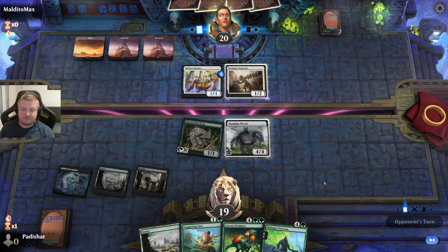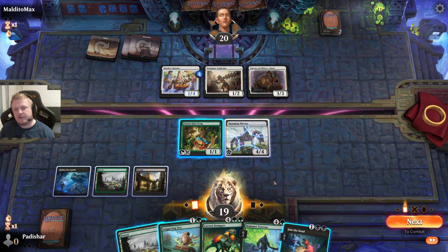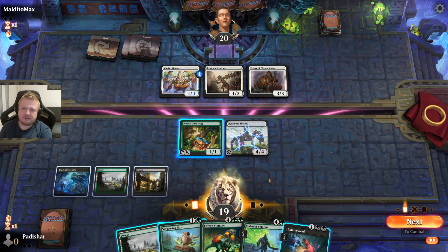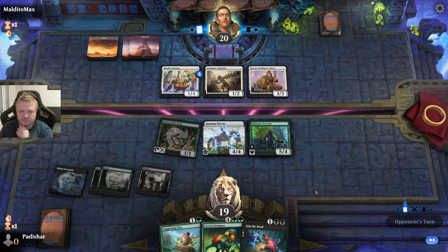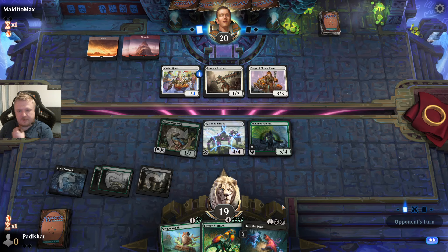If the frog survives I can play the Roaming Throne on turn 4. They have no attacks. If I attack, they'll double block easily with the envoy and the gnome, and I'd have to use Join the Dead or Staggering Size, which I don't like. So I'll just play the 4-drop now. That's a bunch of big creatures they need to deal with, and I have tricks available too. Unless they have multiple Petrify, they'll be in trouble. I have a lot more power than they do, so racing isn't easy for them.